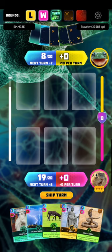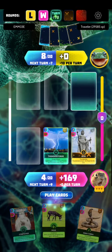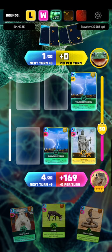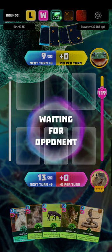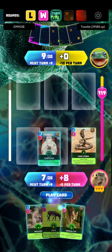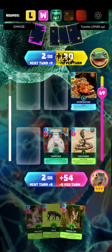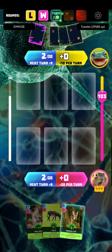We have Zeus, Thunderstorm, and Confusion. The reason why I don't use Confusion first is because I want to have the lead in power, just in case he has a good card. Like the Brown Bear — if you're winning on that turn and he places down a Brown Bear, he gets an extra 50 points, which I don't want. I've seen a lot of players using the Brown Bear card.